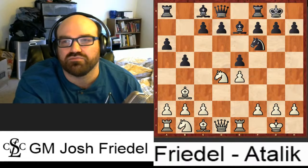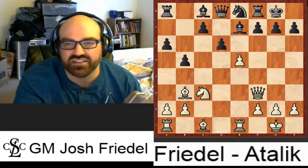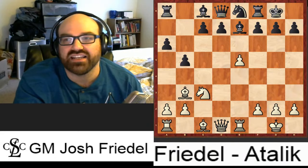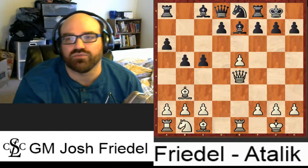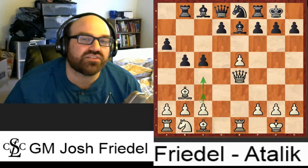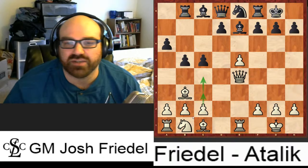Knight takes d4 is the main thing I would play — takes e5, knight e8. You can play c3 and sacrifice a pawn to get activity, something like this followed by knight d5, getting a lot of activity for the pawn. Queen takes d4 is also quite playable; after c5, you play queen e4 hitting the rook on e8, then rook b8, and now you can play c3 or c4. The knight on e8 is definitely bad, but black also has a slight lead in development.